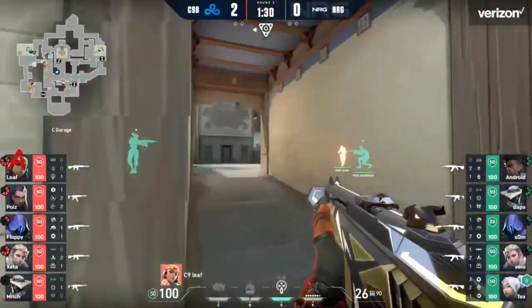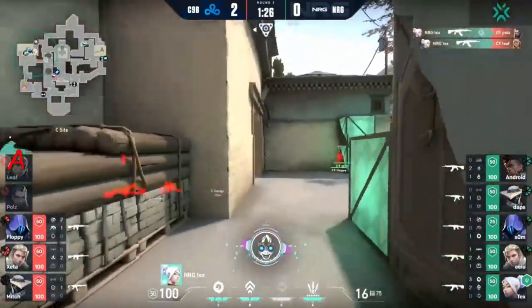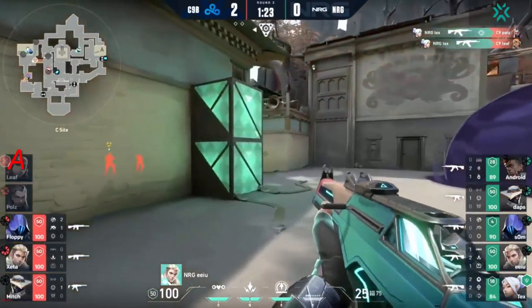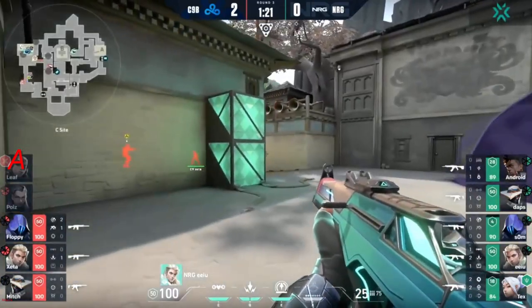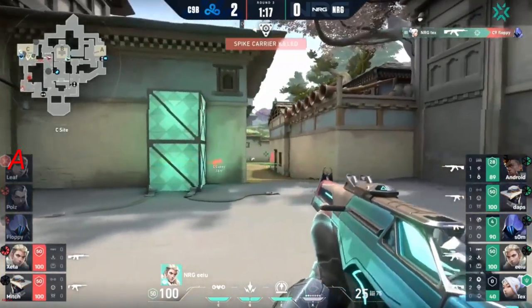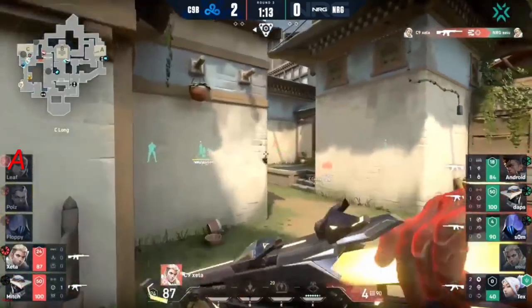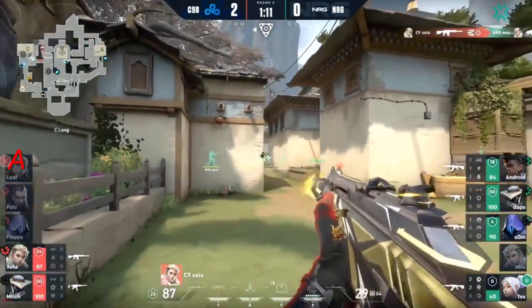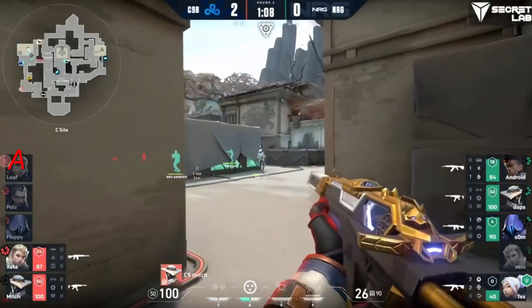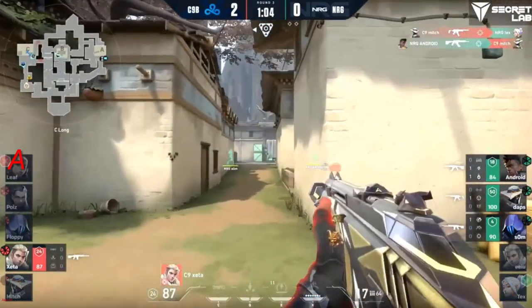Round number one for a good entry from C9 Blue and they keep going fast in all of these rounds. But NRG is prepped and ready — Tex in particular watching garage. NRG doesn't have much for C9 as they have two separate members go down. Tex goes for the triple and gets it on the floppy this time, continuing to peak and apply pressure to C9. They won't be able to get towards the site, but Mitch is on the flank, heading through the defender spawn.